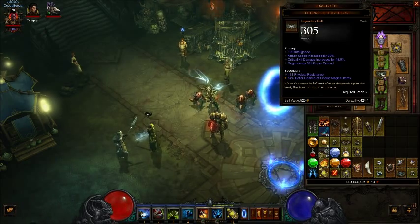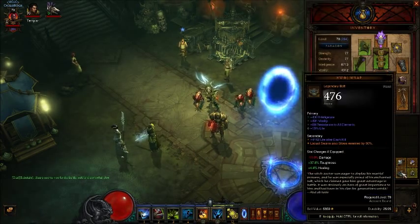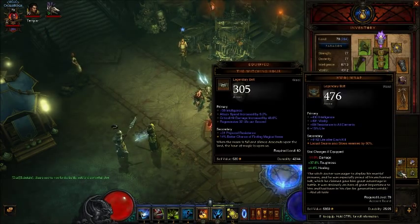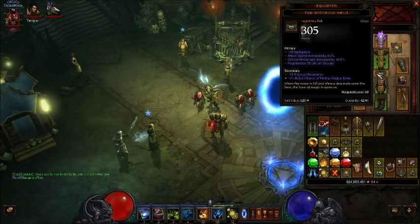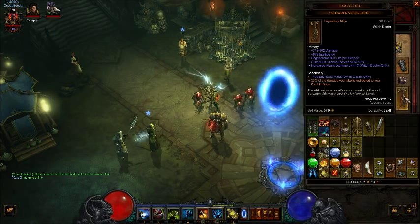I'm using the Witching Hour, because right now I can tank stuff. If you need to, you can use the Locust Swarm belt that slows the enemies, as well as gives you a nice toughness boost over some Legacy Witching Hour that I have. Also note, here on my Yukopian Serpent, 30% of my damage is being redirected towards my dogs.